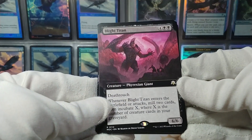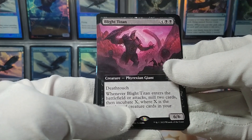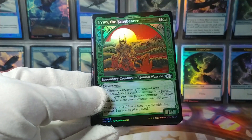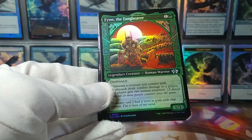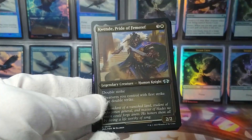A Blight Titan — that's the Commander card. Whenever it enters or attacks, Mill 2 cards, then Incubate X. And another Finn the Fang Bearer — cool, now we've got the Halo Foil and the Normal Foil version.